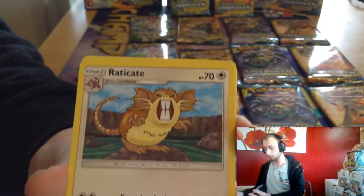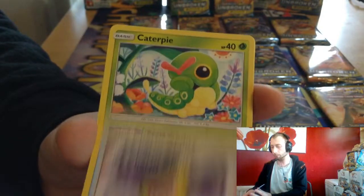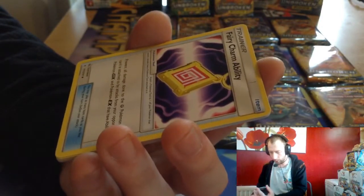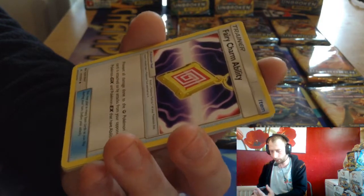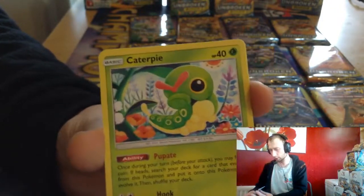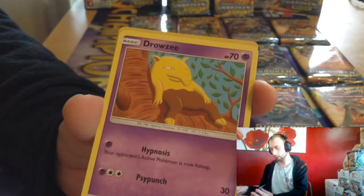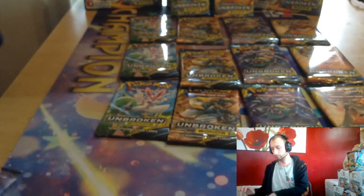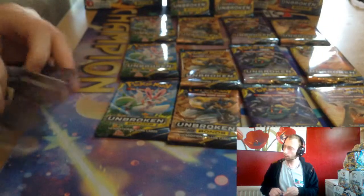Water Energy, Raticate, Triple Acceleration Energy, Fairy Charm Ability — prevent all damage to this Fairy Pokémon this card is attached to by attacks from the opponent's Pokémon GX and Pokémon EX. Fairy Charm Ability is going to be good. Caterpie, Clefairy, Poliwag, Ekans, Drowzee, Frogadier Reverse, and Lucario. Imagine all of them with a Gardevoir-Sylveon deck.